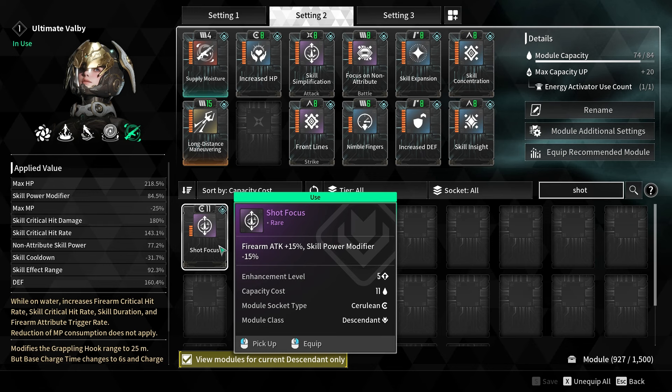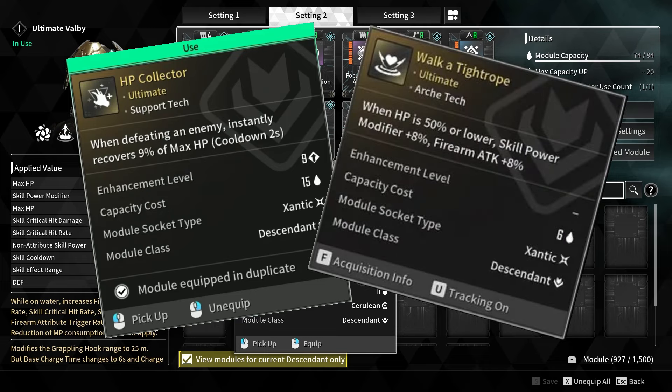As a bonus, here is a quick boss setup I put together. I swapped out Decimator for Shot Focus, but unfortunately I made the mistake of putting an extra mod in there when I should have just left it empty. So I advise you just leave one of your slots empty to make it a flux slot. I also replaced my duration mod with a defense mod just to give me more survivability. You can also replace Skill Simplification with something like HP Collector or Walk a Tightrope for that extra firearm attack.